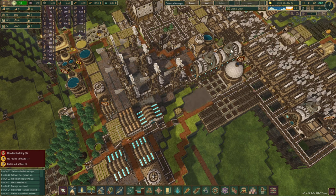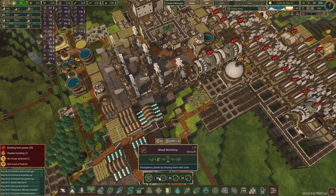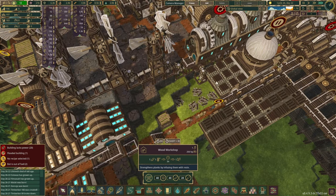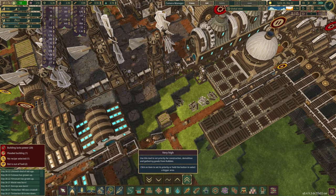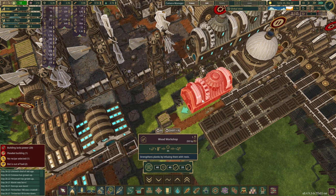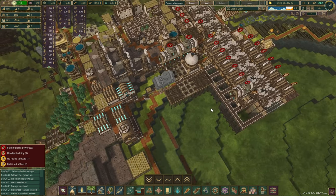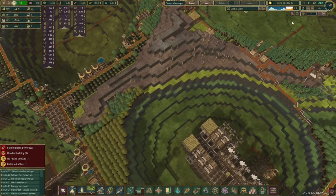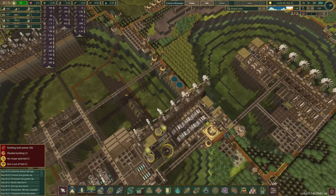So let's get rid of the explosives factory - no metal needed, we're happy with that. Power is not the best here of course - there's no wind, there's no water movement. But the drought is almost done.